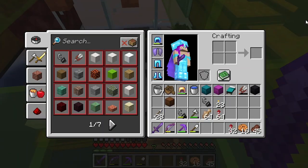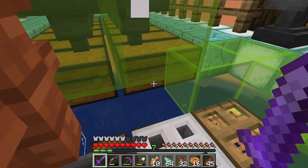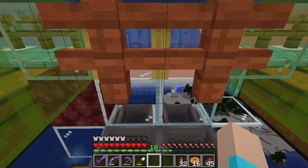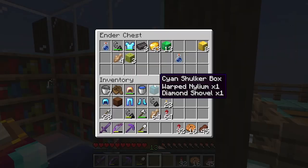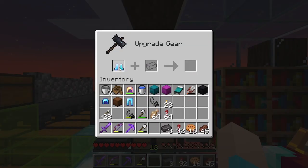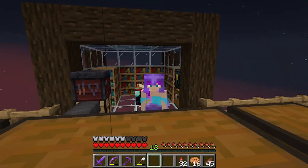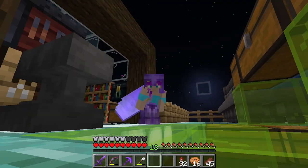Then we just step in here and start swinging — and that looks like our armor's all mended up, which means we have one more task with these pieces of armor: to add our netherite ingots. Look at this, guys! I have netherite armor! Oh my gosh, I cannot tell you how proud I am right now.